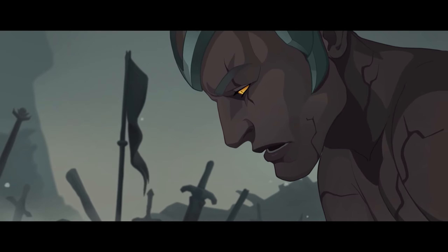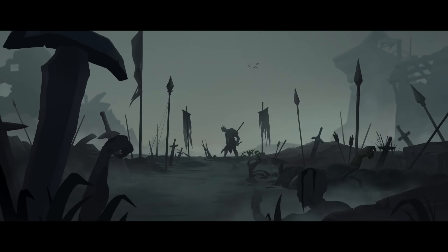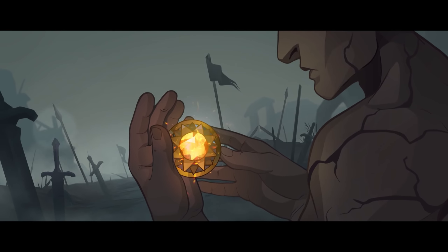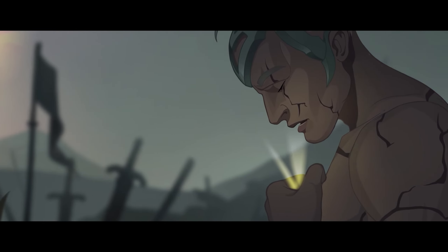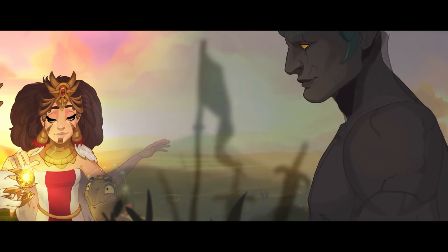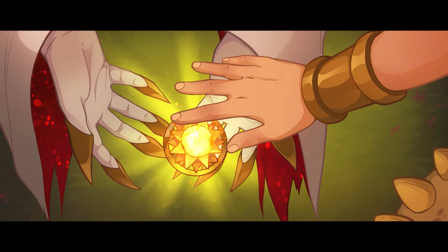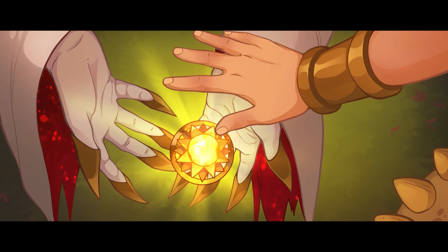Today, our focus is on the indispensable aspect of armor penetration and its vital role in optimizing the performance of our hero, Dante. Dante stands as a formidable force on the battlefield, renowned for his ability to harness energy through deftly dodging physical attacks and unleashing his devastating skill, Instrument of Fate, which strikes fear into the hearts of his adversaries.